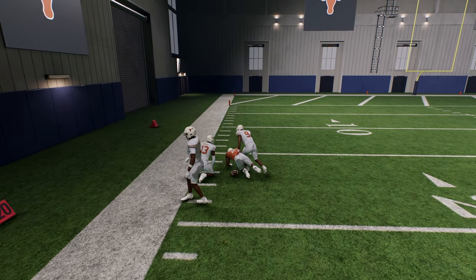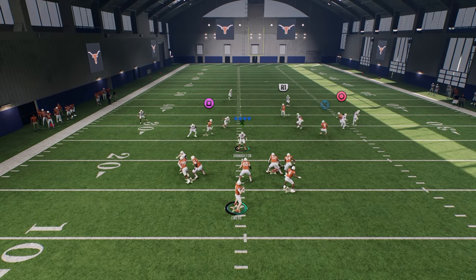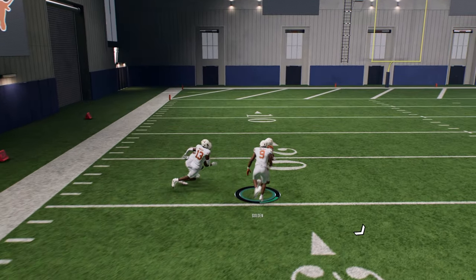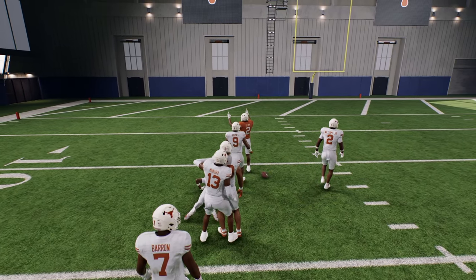But let's say it's a press cover four. If they press, you're going to throw this in a little bit of a different window. What you're going to do is just wait on this a little bit longer, because that quarter will never get there. Then you can really throw it right through the zone, and you see that this is a massive, massive play potential for you.